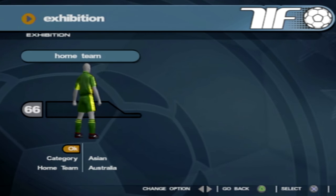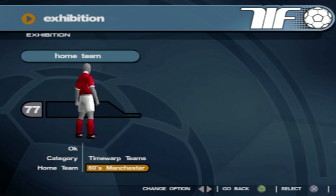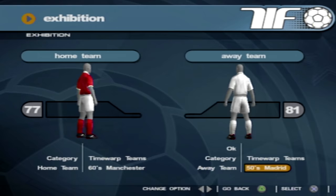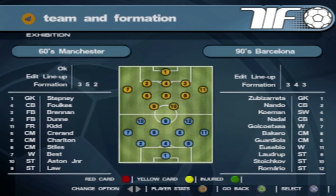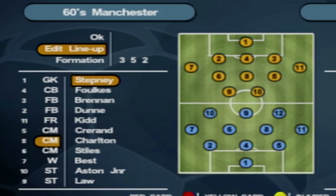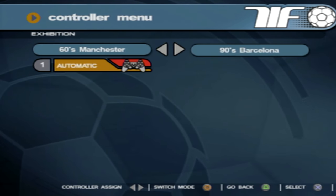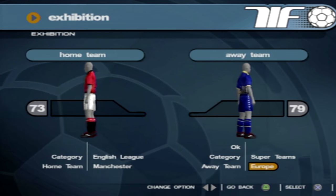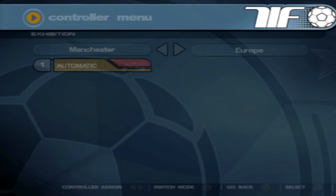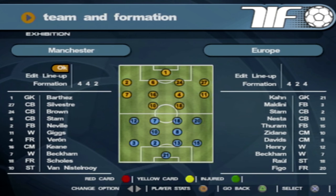Let's go to exhibition and play a match. I want to take a look at these classic teams first. We'll do 60s Manchester United - I just want to see their lineup. I think Charlton is there, George Best as well. That's pretty cool. And on the right we've got Guardiola, Eusebio, Romario as well for the 90s Barcelona. So they do have the classic player names in the game - that's very nice to see, those classic teams. We never really get this in FIFA. Next, the Europe Super Team - Khan, Maldini, Stam, Nesta, Turam, Zidane, Davids, Henry, Beckham, Raul, Figo. What a team that is!